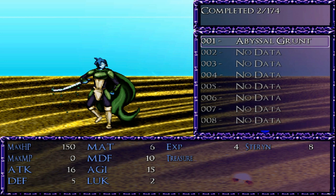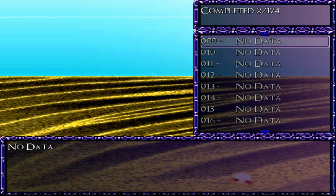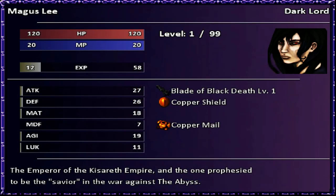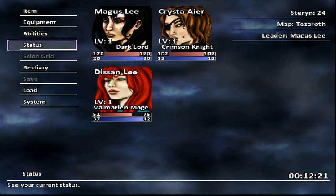The fire crackling is still going on in the background. Abyssal Grunt is the only enemy we've come across so far. You can use Page Up and Page Down, which I hotkeyed to buttons on my controller. You can go to your status to look at each character's stats. Weapons have levels now, which is also tied to the Scion Grid — more on that later. You get little descriptions of each character as well, plus their titles.